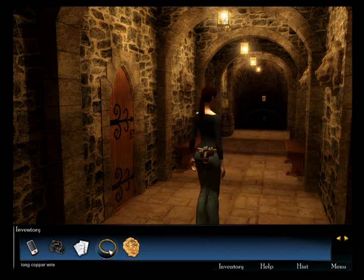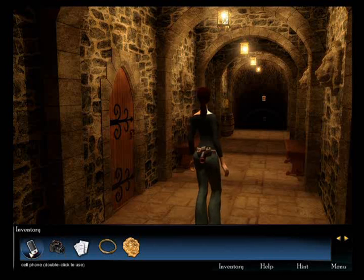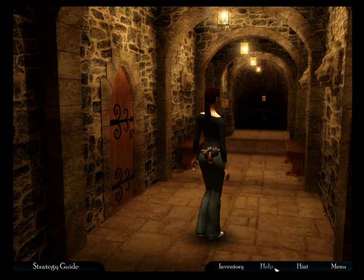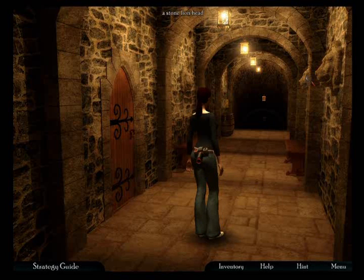Let's see. What do we have in our inventory? Hotel Memento, long copper wire, case documents which we've already looked at, digital camera, and cell phone. Double click to use. We don't need to use the cell phone just yet, and we don't need to click on help. We already know what the quotation is for this.